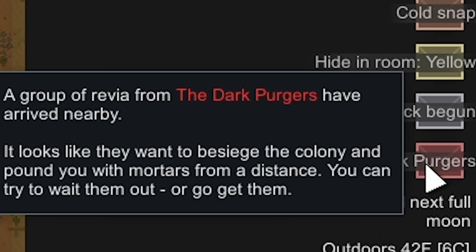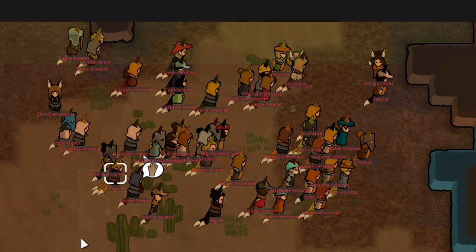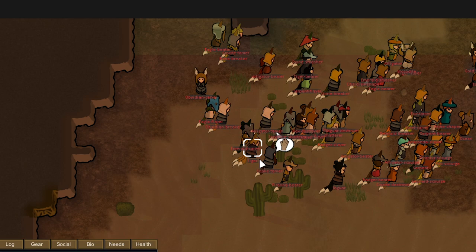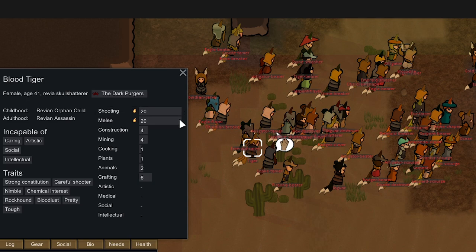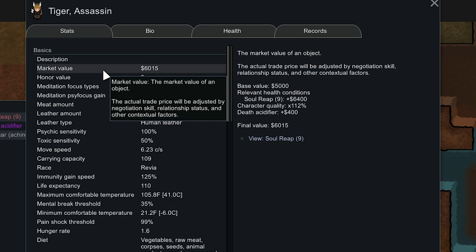After entering the capital, the Revians are apparently sieging us — sending a counter force. Tiger over here has more than three tails — she has Soul Reap 9. She's the Revian leader with 20 Shooting, 20 Melee, nine tails, and Soul Reap 9. Her market value shows as only 6k though, so something seems off — her base value is 5k plus Soul Reap 9 should be 11.4k, but the Soul Reap market value doesn't seem to be affecting her final market value.